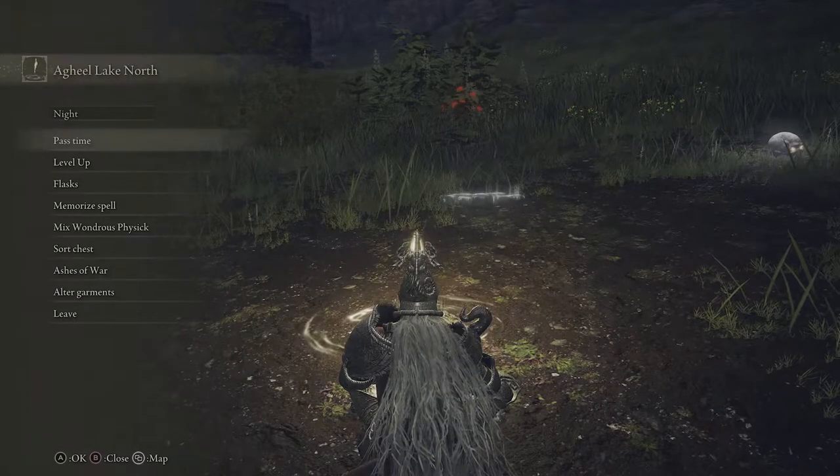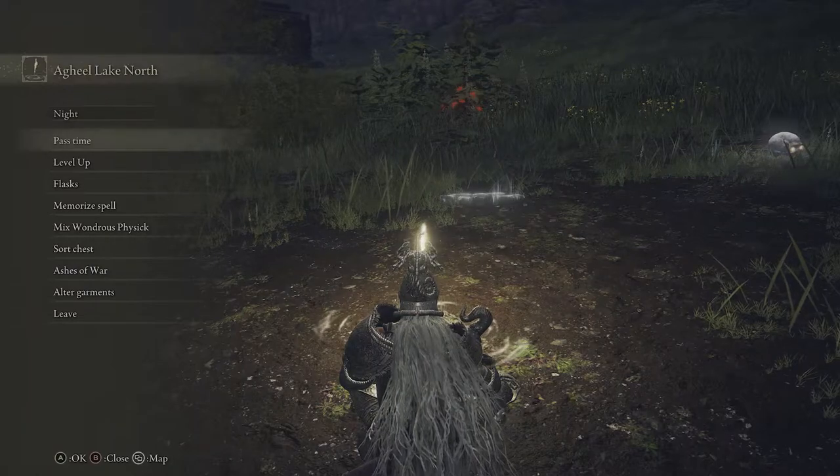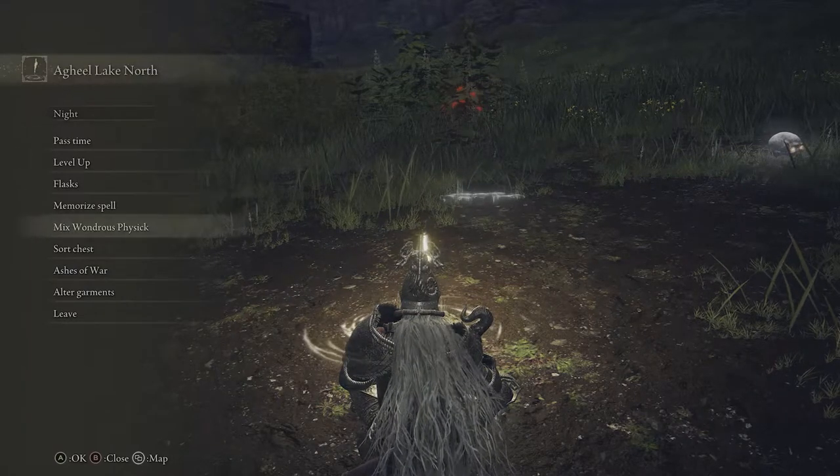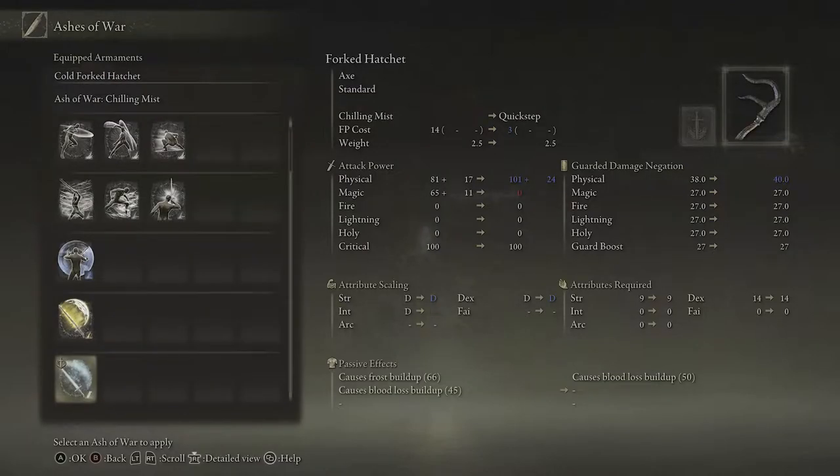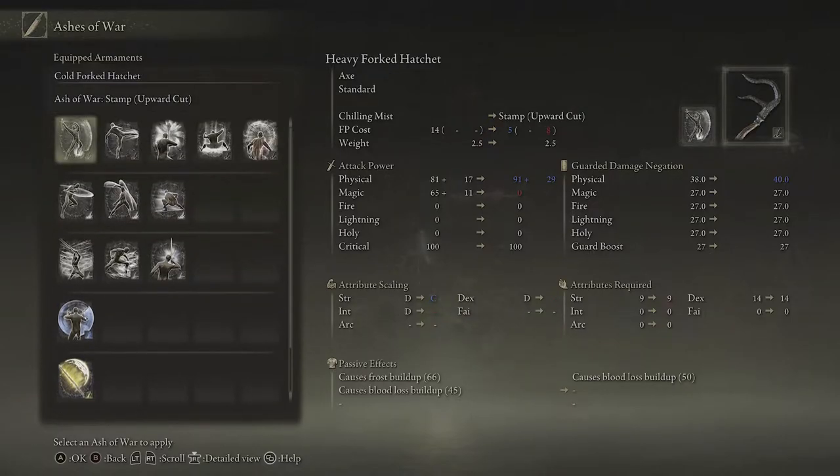You can do this with standard weapons but not special weapons. Special weapons will have their own unique Ash of War that you cannot change. But for this standard weapon — this cold forked hatchet — I can change the Ash of War on it. I just go to it, select it, and pick a different one.